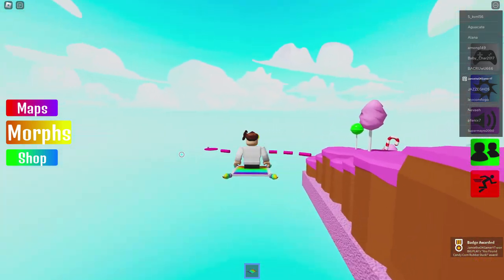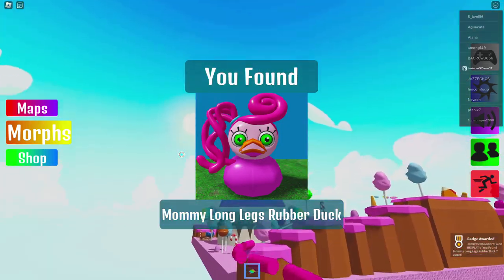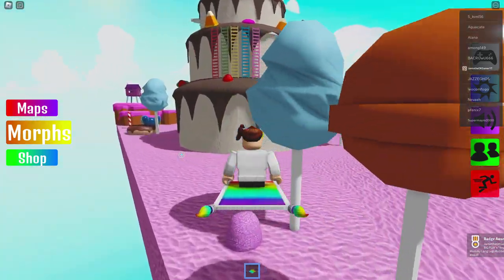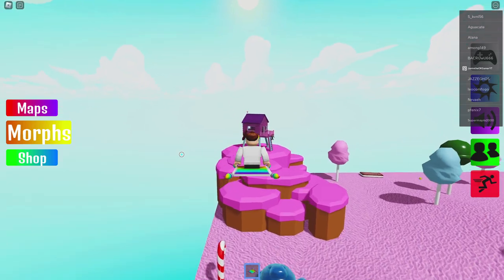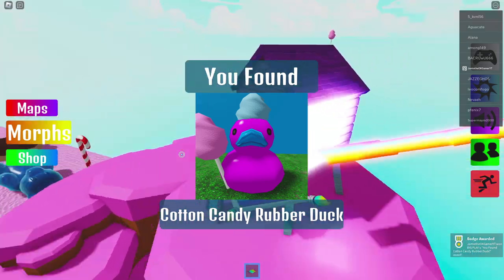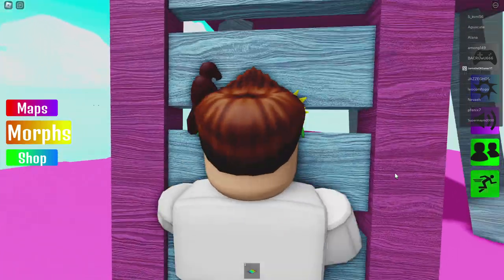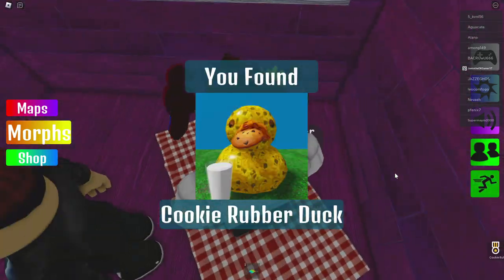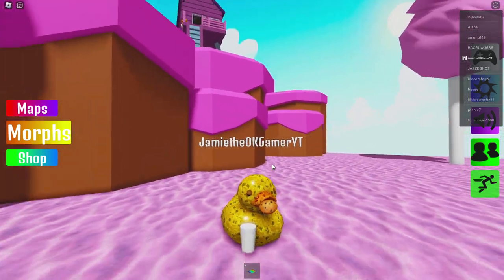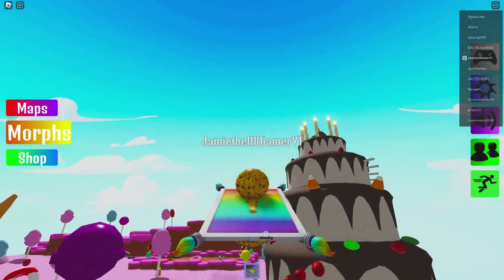Whoa whoa whoa — oh my God, Mommy Long Legs! Are you serious? That is actually really, really cool. Let's go over here because I see something on top — Cotton Candy Rubber Duck. Who is in here? Hi there, how's it going? Let's go on in — a cookie? Delicious. I guess I could morph into one of these. I got a glass of milk and all that — nice. Cookie Rubber Duck.